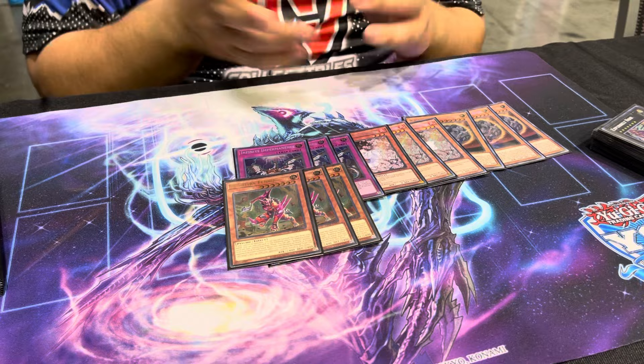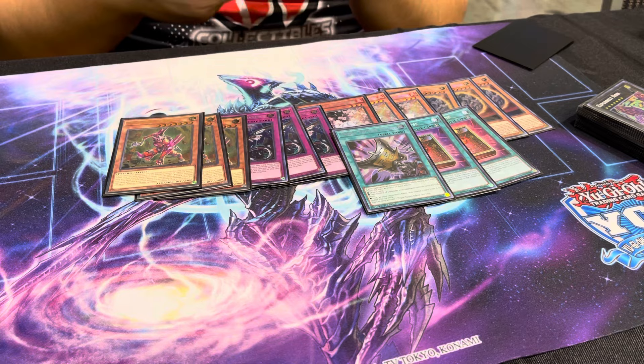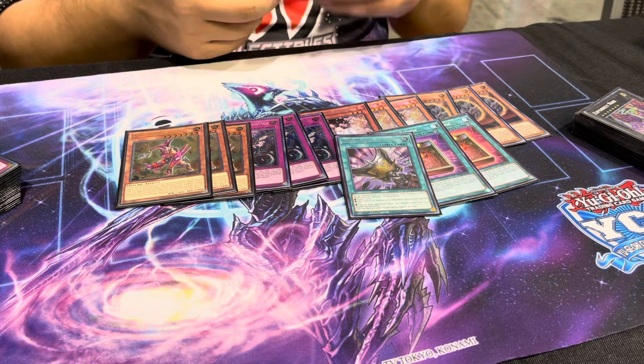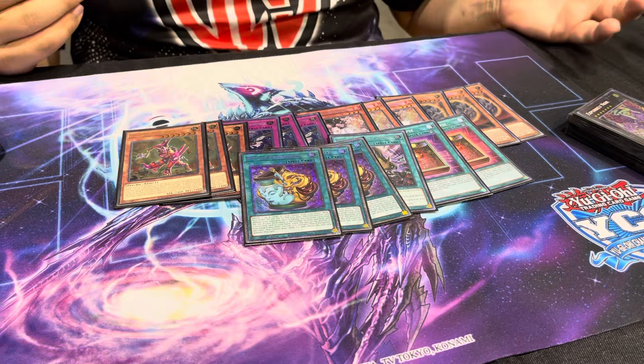Double Eclipse, and instead of two Thrust I played one Talents and the third field spell. Talents was alright — I definitely think one was the right number. It was basically the 41st card for me. You're able to add it off Pross, which is nice. Having just a one-of is fine since you're drawing a lot of cards anyway, and the math works well in terms of ratio. I was a big fan of the ratio in this build, though Imperm underperformed and maybe those ratios could be different.